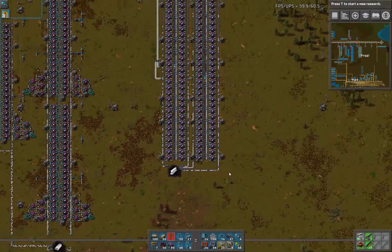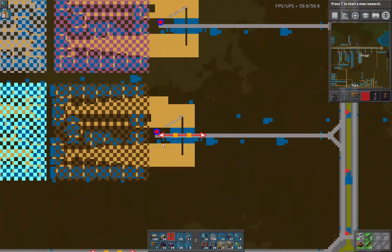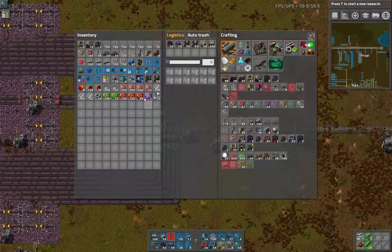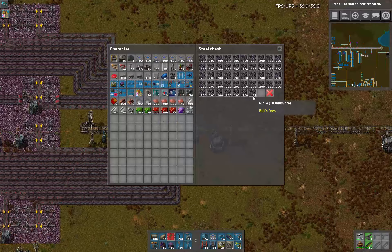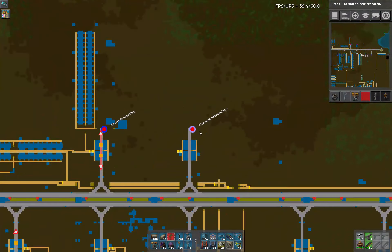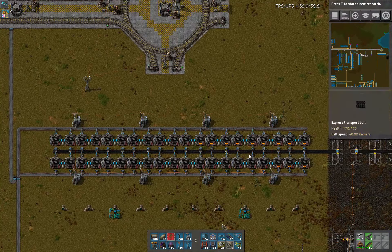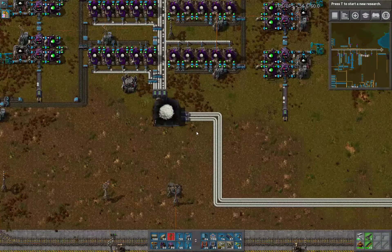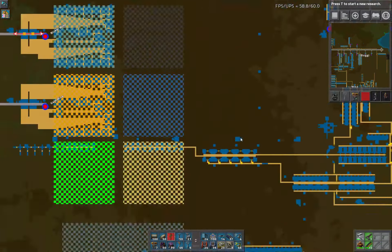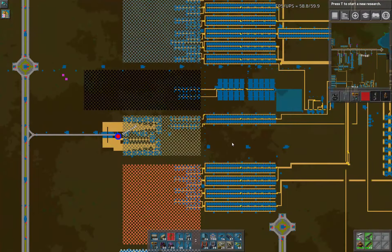Now we've got quite a lot of titanium coming in, and we're pushing a lot of material through this. Hopefully we're going to keep up. I think we might be doing just fine. When we add a second train, the titanium processing up here — that's a different story. How's carbon doing? We're using about half. How's calcium chloride? We're not doing too bad on this either.